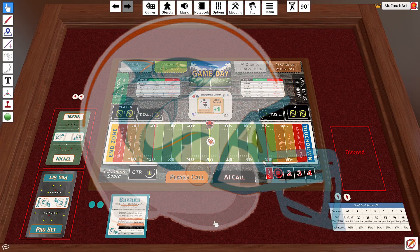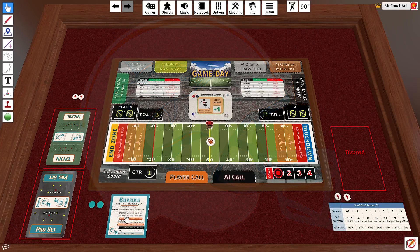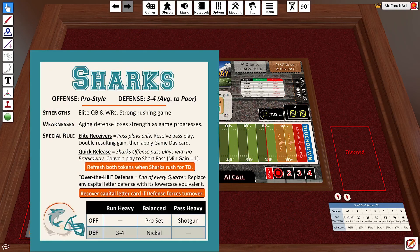Today we are looking at the Sharks. The Sharks are based on the 1984 Miami Dolphins who made the Super Bowl in Dan Marino's second year. They have a pro-style offense and a 3-4 defense that begins the game pretty average but regresses to poor in most contests. They have three special rules: elite receivers, quick release, and the over-the-hill defense.